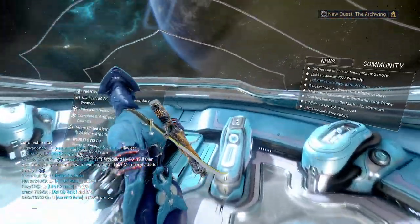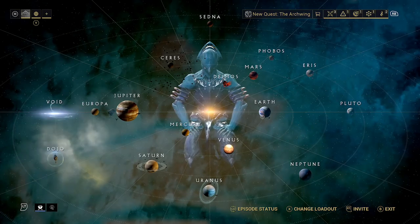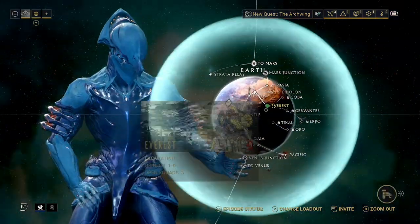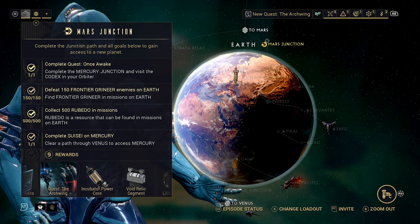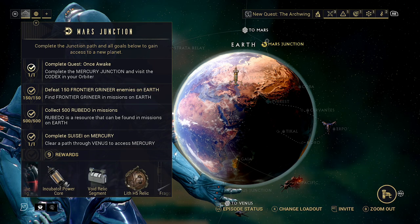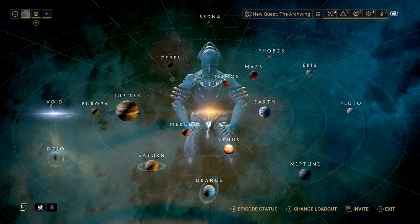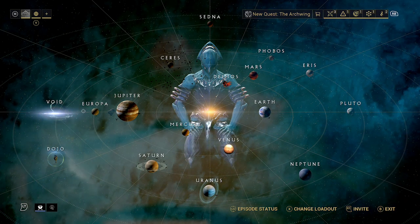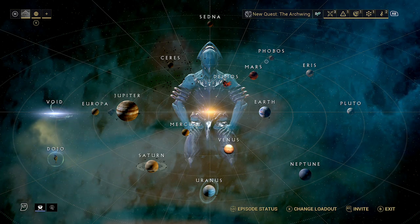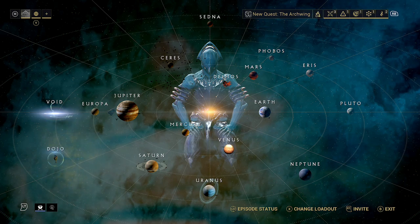Before you start this, I do highly recommend that you have the Mars Junction unlocked. This is because one of the rewards is the Incubator Power Core. Ordinarily, these require an Argon Crystal, and unless you have the Void unlocked — which is all the way over here — you can get it unlocked pretty soon. We just need to reach Phobos; we're a couple of planets away. But right now, we can't really farm them specifically.